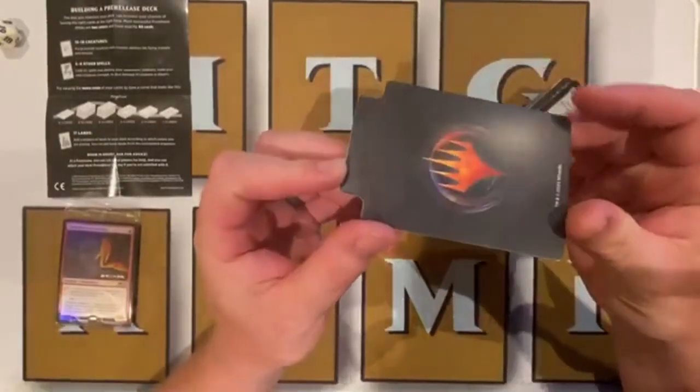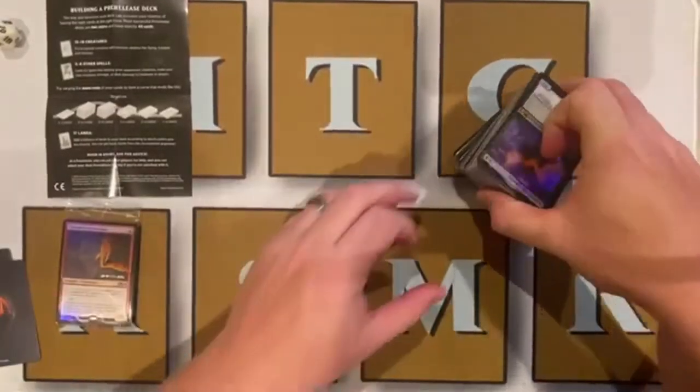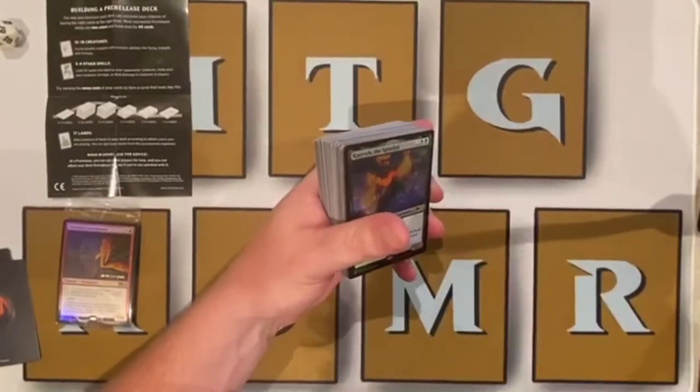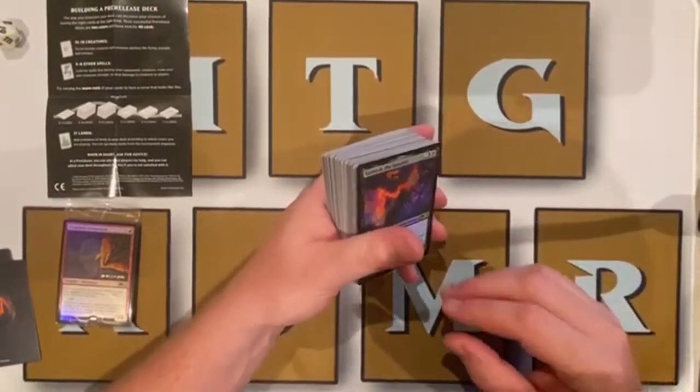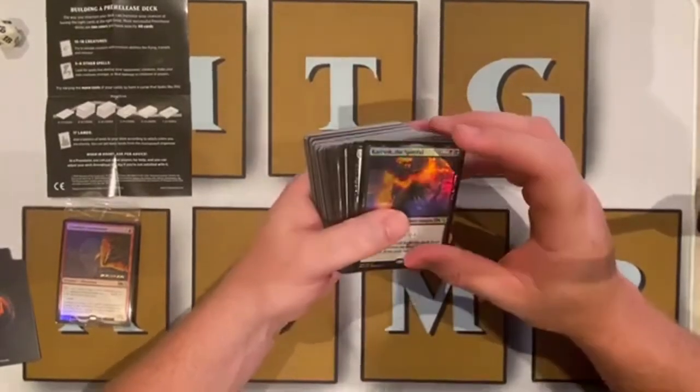All the cards have already been opened, but we're gonna sort these out by rarity as you normally would if you were building a sealed pool to see where your most powerful cards are. I'm gonna start with the rares and mythics first, and I usually like to sort by color.